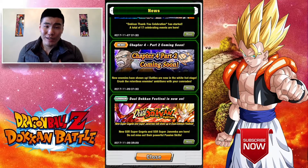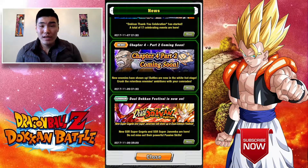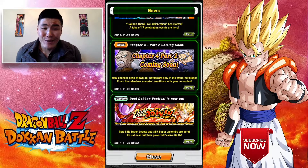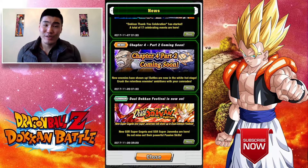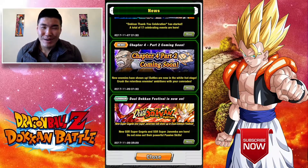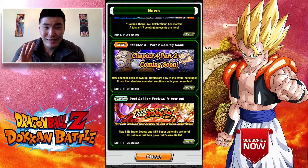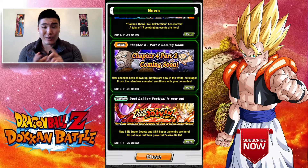What that means for us global players is that we're getting 3 new areas in the story mode. Now I know what you're thinking — I've been dying to find out what's happening in the story of Dokkan. So we're going to find out what is going on very soon in the epic saga that is Dokkan Battle. But in all seriousness, we're getting 3 new areas. I believe they are areas 25, 26, and 27.